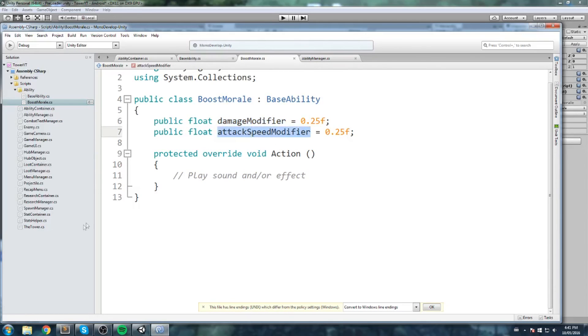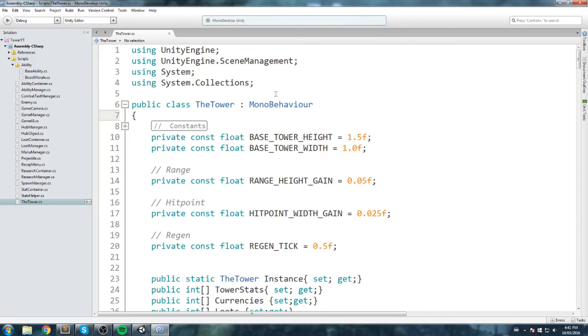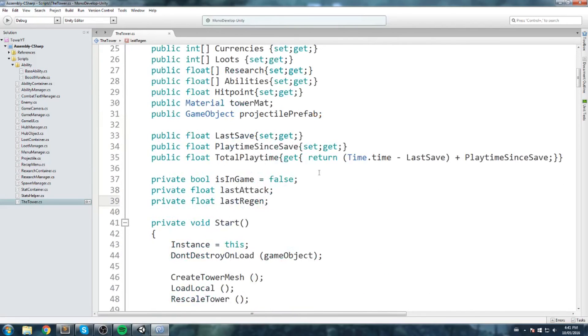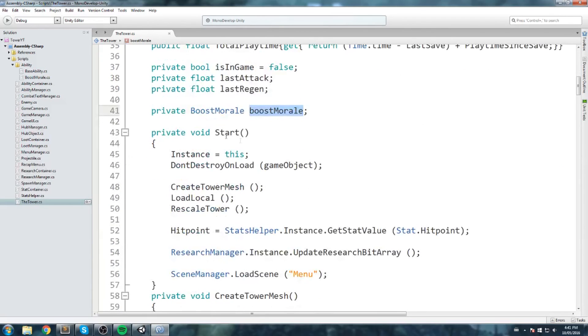Let's start with the damage: public float damageModifier, we could set that to 0.25. Public float attackSpeedModifier — we could reduce the attack speed by 0.1, which would mean an additional auto attack roughly every 10 seconds, or maybe boost it to 0.25 as well. We only need the value to be public; inside the Action we just play a sound or effect.